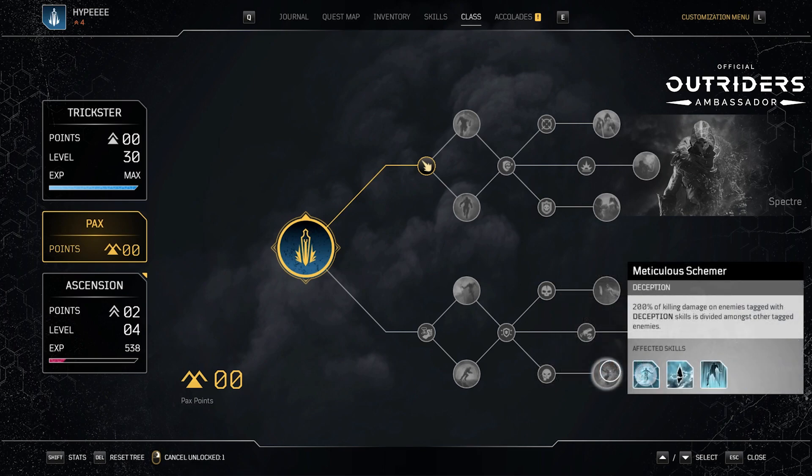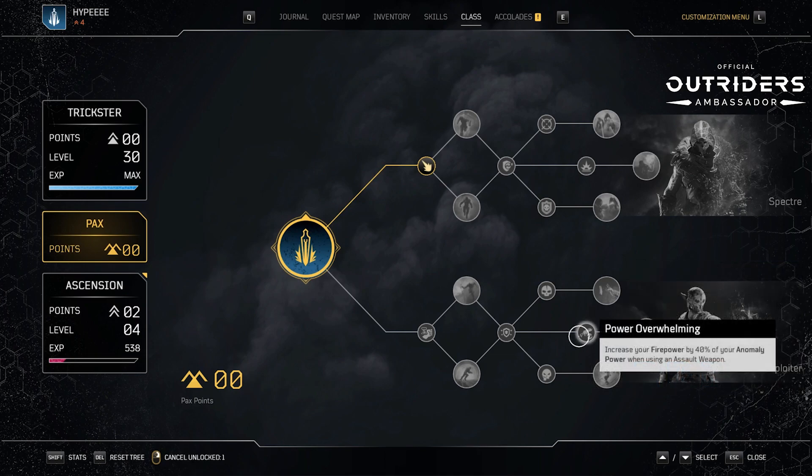Meticulous Schema — 200% of killing damage on enemies tagged with deception skills is divided amongst other tagged enemies, making it AOE so they all take damage. Power Overwhelming increases your firepower by 40% of your anomaly power when using an assault weapon — not a shotgun, which is what this class wants to use. That's really weird. Honestly, this is the worst tree of all, in my opinion.